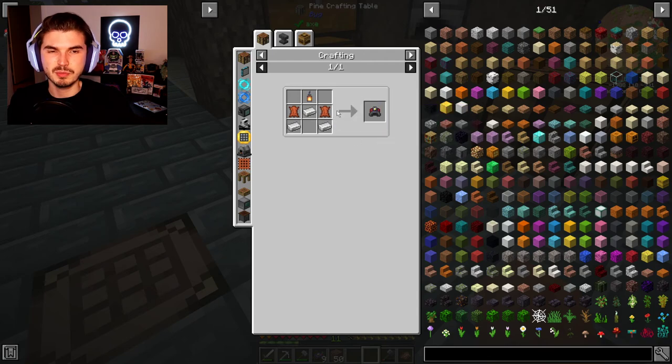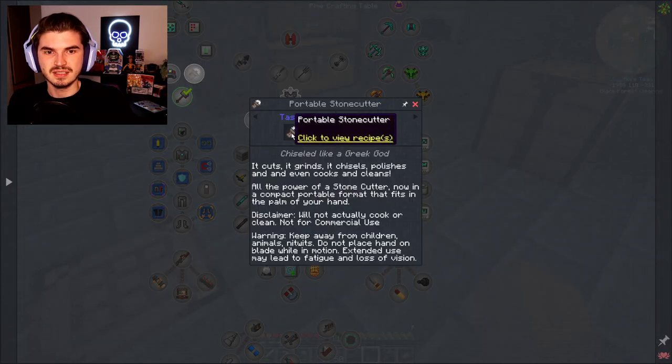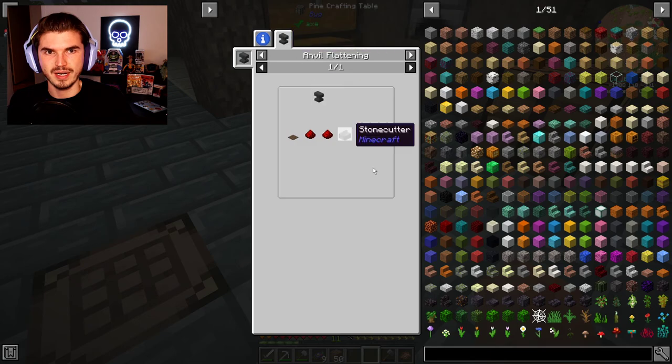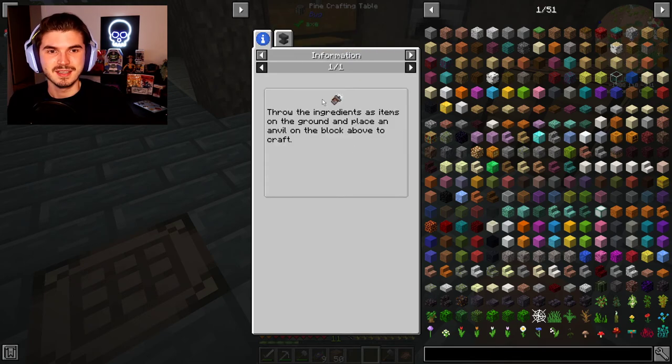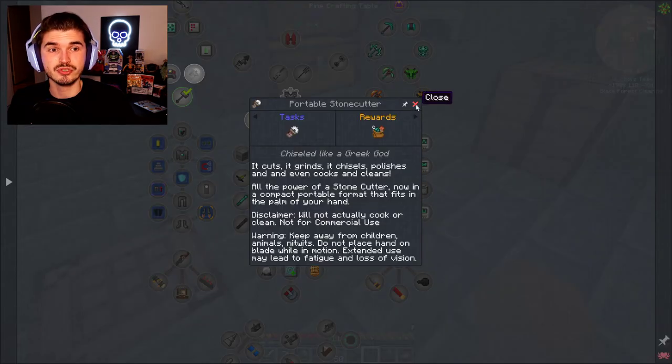The mining helmet is actually not too bad — a little bit of leather and a lantern on top. That's pretty easy to do. And then the stone cutter: you throw the ingredients as items on the ground and place an anvil on the block above to craft it. Okay, that's interesting. We do need an anvil, which is a lot of iron. We're not really to that point yet, unfortunately.